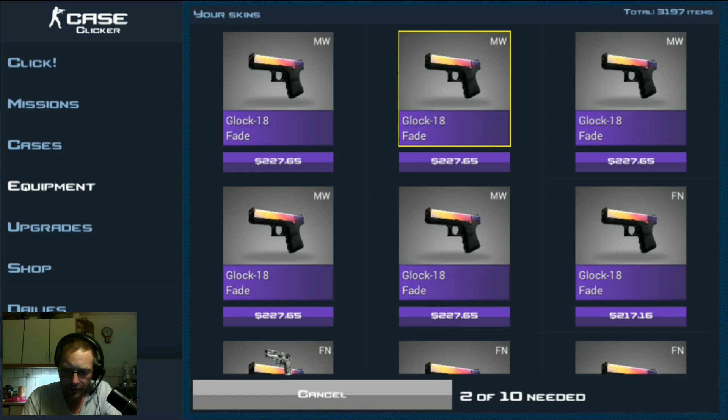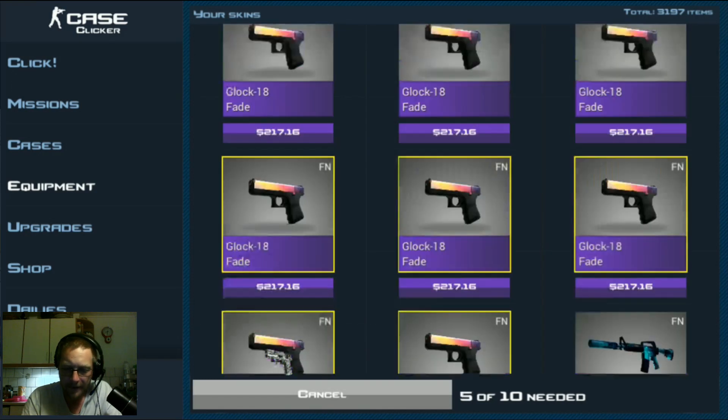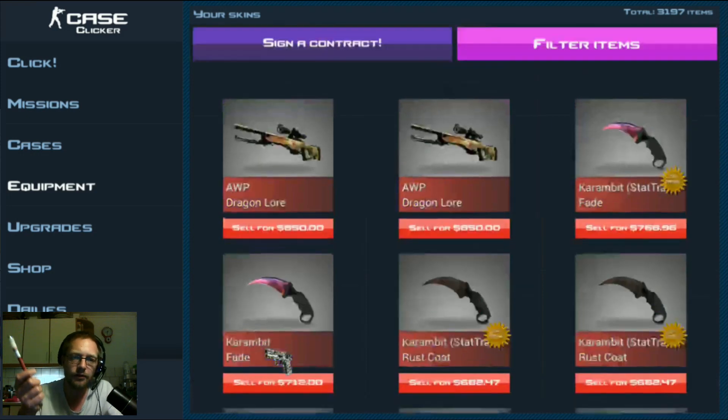Are these the right or the wrong ones? 227, 217 — I want to pick the cheap ones. This is pretty much just to show not what is guaranteed, but what can happen when you contract 10 Glock 18 fade items. They have a decent value and are very nice for using in the jackpot system, but could you get even better if you contract them away? That is the question.